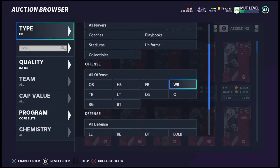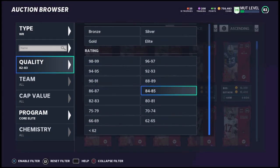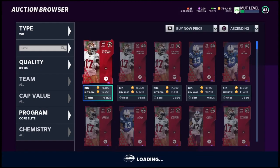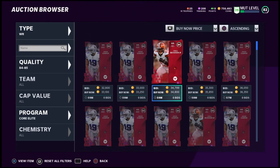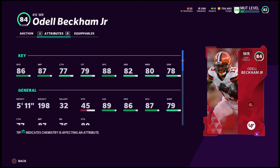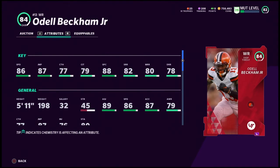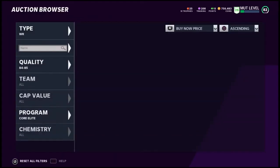There aren't very good running back choices right now. If you need some receiving help, your best bet would be Odell Beckham Jr. — 84 overall, 86 speed, which is pretty decent. Powered up he's going to be 87 speed, 5'11 — not the greatest but not bad. You can get yourself a nice receiver in Odell Beckham Jr. if you want to go that route.